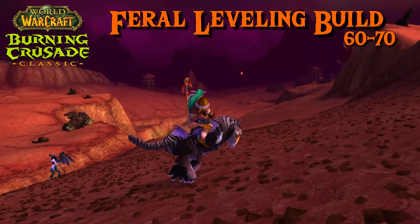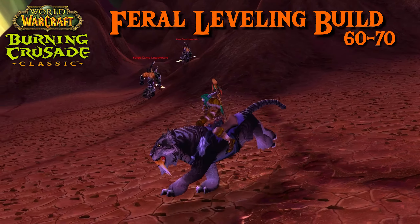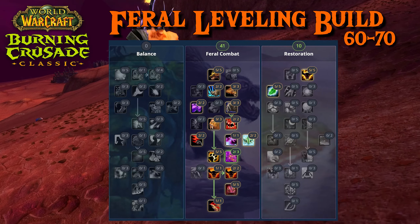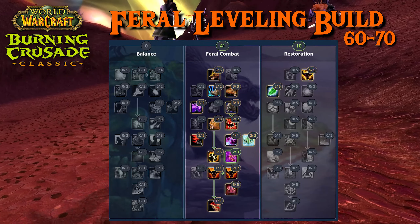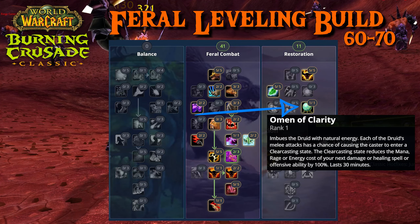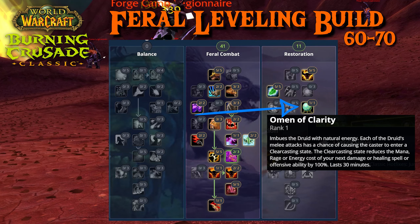Let's start with the recommended Feral leveling build for levels 60 to 70. At level 60, it is recommended that you start with 41 points in Feral and 10 in Restoration. Leveling will be quite fast as a Feral Druid and you won't have almost any downtime. As soon as you reach level 61, pick in the Restoration Tree: Omen of Clarity. This will occasionally give you free attacks or spells.